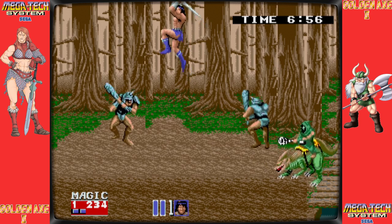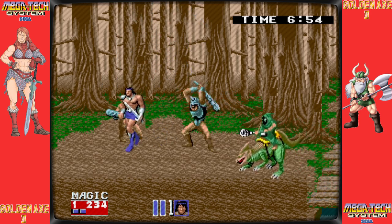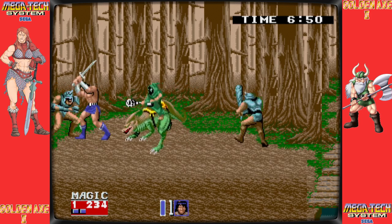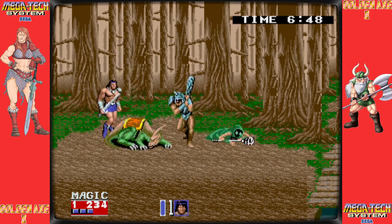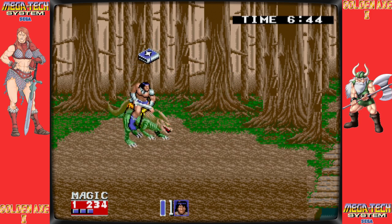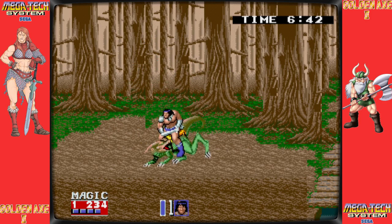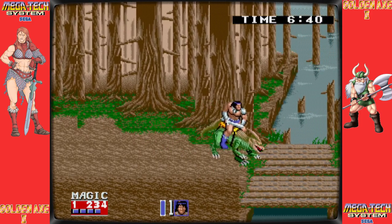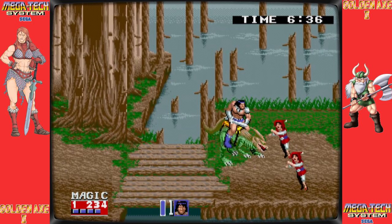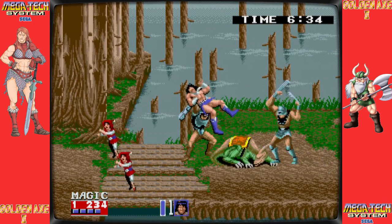Like its predecessor, Golden Axe 2 is a hack-and-slash arcade game played from the side. The player can select from three different combatants: the dwarf Gilius Thunderhead, who wields an axe; the barbarian Axe Battler, who uses a two-handed sword; or the Amazon Tyrus Flare, who wields a longsword. Each character may employ their own distinct brand of elemental magic to deal harm to foes at any moment.